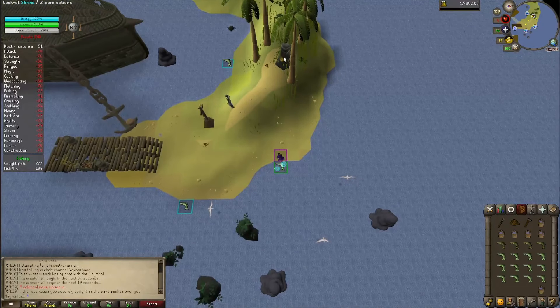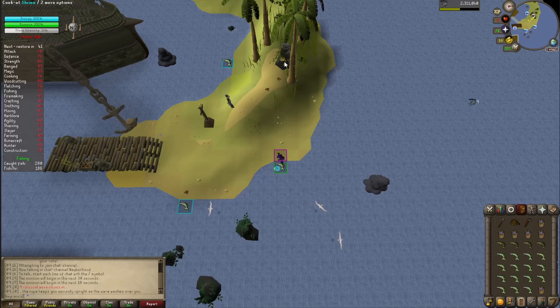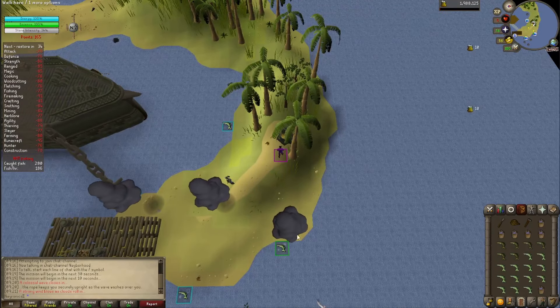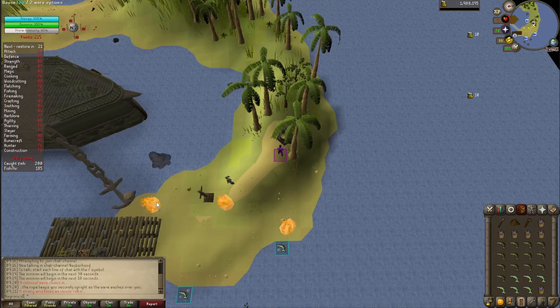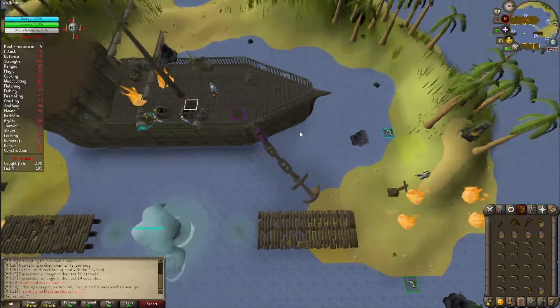We'll use this to finish our inventory out. Go ahead and ignore the fires for now. Cook all of our fish so we can guarantee we can get Tempoross pushed down to his next phase. Clear the fire in our way and start loading the cannon.